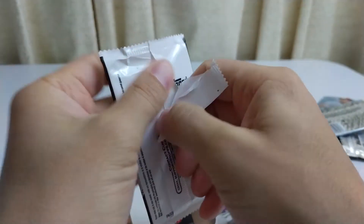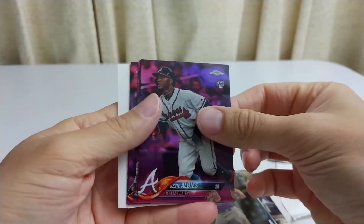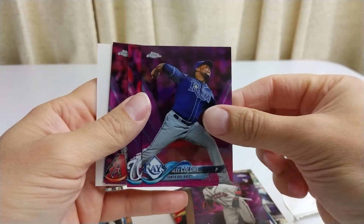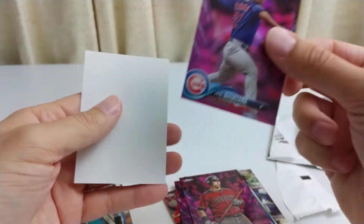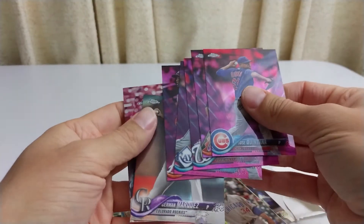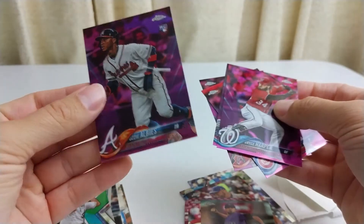Now let's see what's in this pink refractor — it's a security card. Whoa, alright! Ozzy Alves, rookie — very nice. Alex Colom. Bryce Harper, cool. Jake Lamb and Jose Quintana. So obviously that Ozzy Alves was a big card. Bryce Harper, always good — not sure where he's gonna end up. But Ozzy Alves rookie, very, very cool.